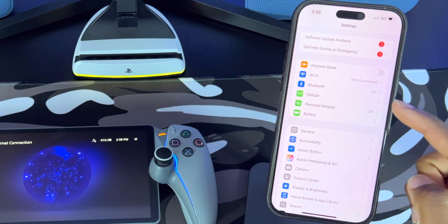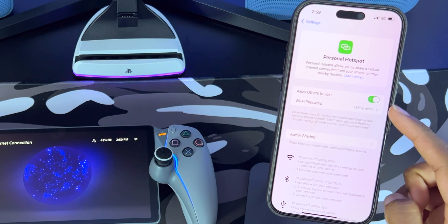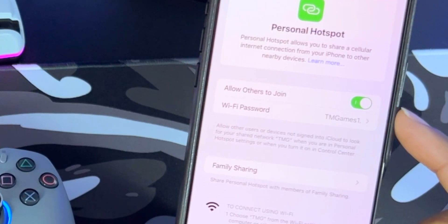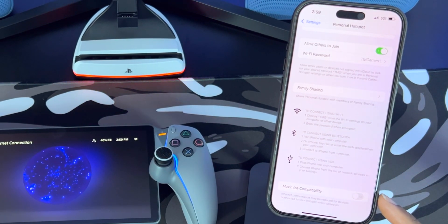Moving along, go into the Personal Hotspot menu and enable Allow Others to Join. Below that, you will see Wi-Fi Password — you need to create something very simple. Scrolling down further, you'll see a Maximize Compatibility toggle. You want to make sure that this is turned off so it doesn't hinder your network performance.